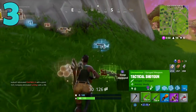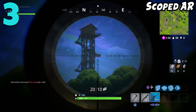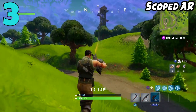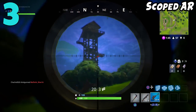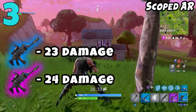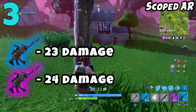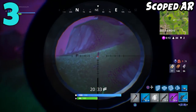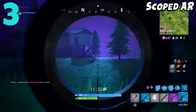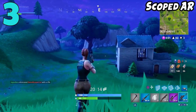Coming in at the number 3 spot on my list, I have the scoped assault rifle. This gun really confuses me — I don't understand it at all. There are two versions: the rare and the epic, with only a difference of one damage between them, which is really unfortunate. It's a scoped AR, so since there's only a rare and epic version, you kind of feel like you want to take it. But every time I take this gun and use it, it gets me killed.